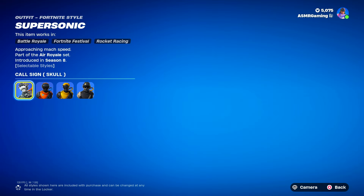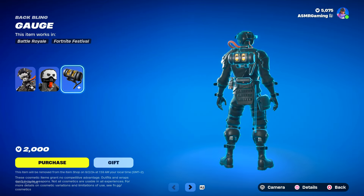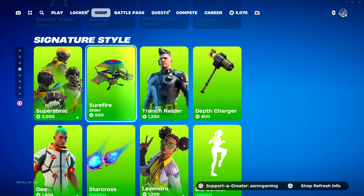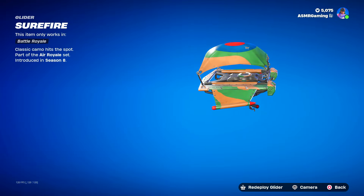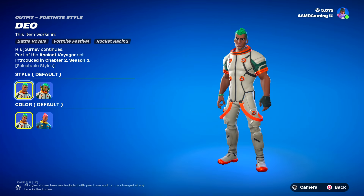Supersonic is back today — 'approaching mock speed.' The skin has a lot of nice styles; I kind of like this final one. Lego version and the gauge back bling, which shows how many elims you get. 'Targets engaged.' And the Surefire glider — I think this was rare at one point but I don't think it is anymore. 'Classic camo hits the spot' — that's actually a nice glider though.